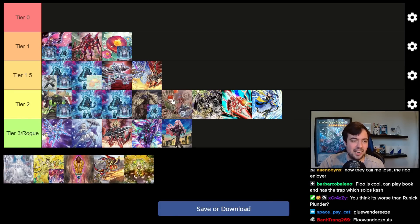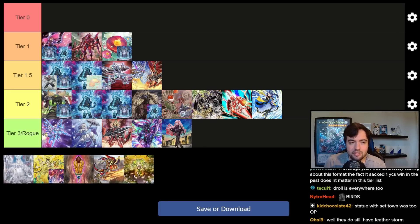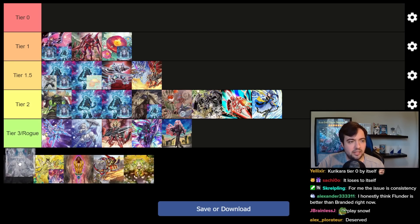Floowandereeze I think is somewhere in Tier 2 territory. It actually has a fine matchup against Kashtira because it doesn't care about Arise-Heart pretty much at all. The problem holding it back is that without Barrier Statue, the deck can be a little bit too fair — there are definitely games where you resolve the full combo now and can still lose. On top of that it has the same issue as always: bricking. It loses a set percentage of games simply because it bricks, and then there's also Droll & Lock Bird in the format. No Barrier Statue, sometimes bricks, sometimes gets Drolled, sometimes loses to a single Ash Blossom — all those things combined put it squarely in the middle of Tier 2.